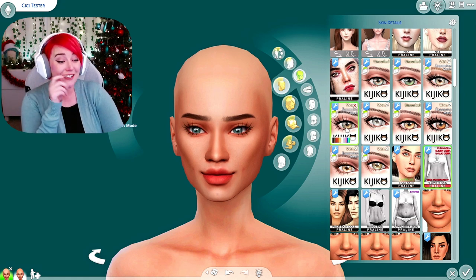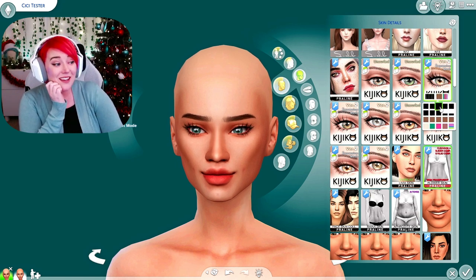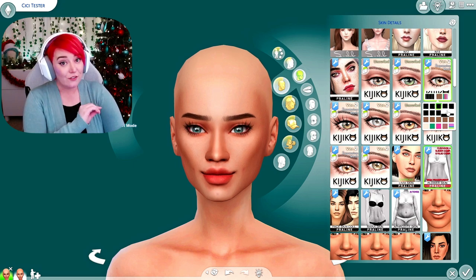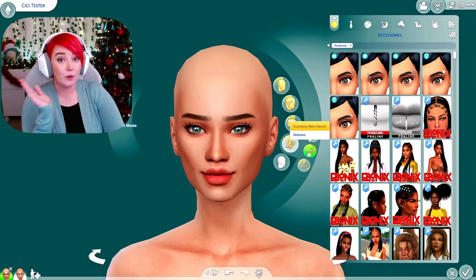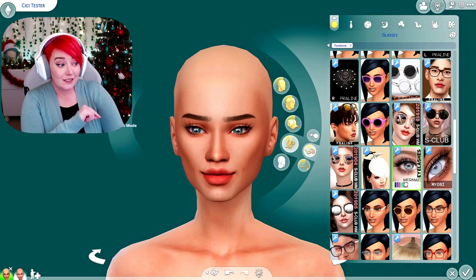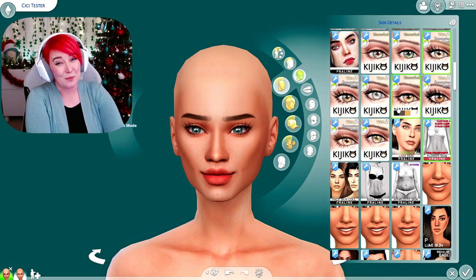Now to add the Kijuko eyelashes - I love them so much, I feel like my life changed the day I got these. They have so many options. If you put them on the skin details level, be careful because if your sim is wearing a ring it will clip into the eyelashes. But you can also download them for the glasses layer and I haven't noticed any clipping issues there. Also if you want them to look thicker you can actually put them on both layers and they kind of double up.